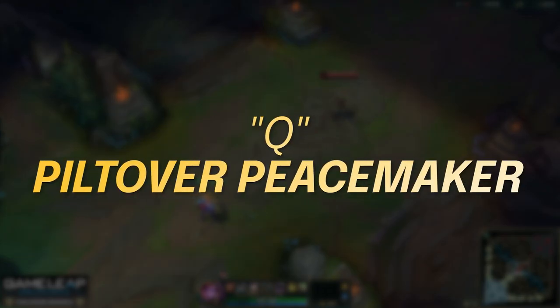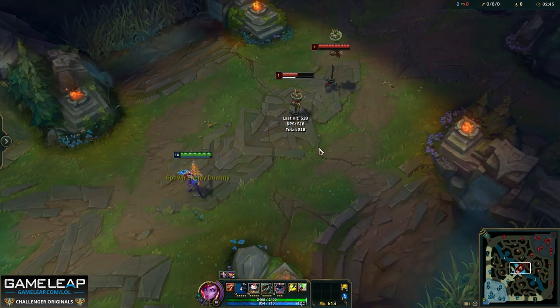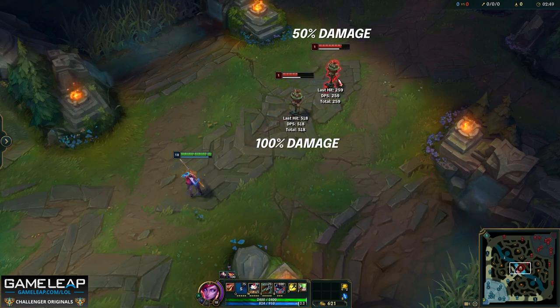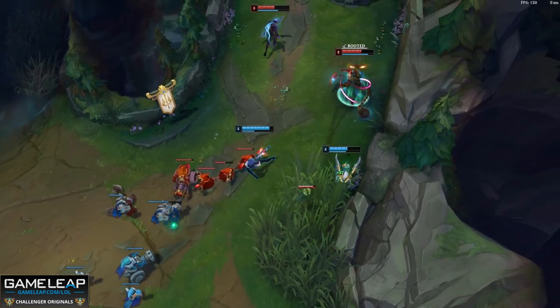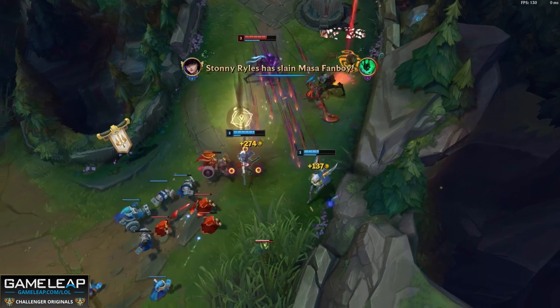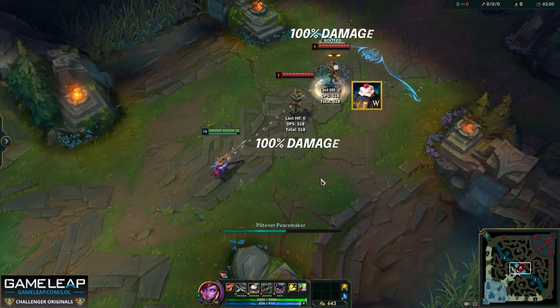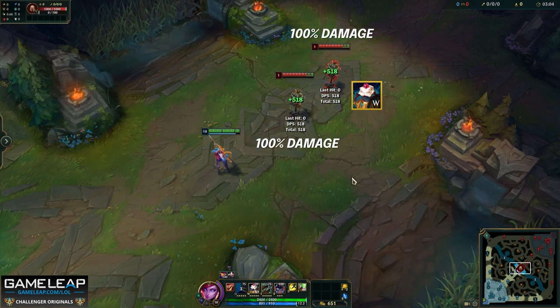Your Q is called Piltover Peacemaker and this is the ability you are maxing first. When you press Q, you fire a shot toward your cursor dealing physical damage to targets it passes through, but less damage to those hit after the first. So it's a good idea to use your Q when there is nothing between you and an enemy champion. If your support lands hard CC, try to step away from the minions to maximize your Q's damage. Fun fact: if a champion steps on a trap and you Q them, even if a minion or champion is in front of them, your Q will still deal maximum damage.